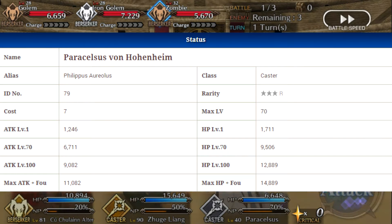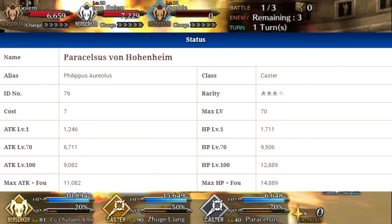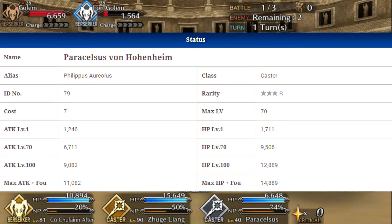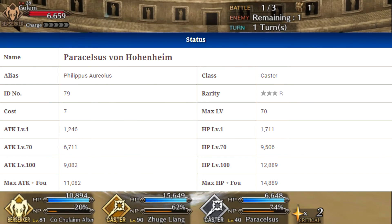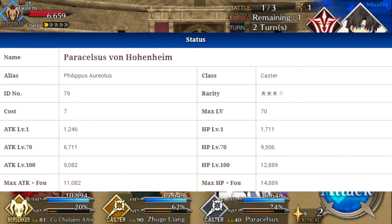He's not really used for his stats — he's used more for his skills and his noble phantasm, so for this character that's not necessarily a bad thing. If you do decide to grail him and max him out completely, he will end up with 14,889 HP and 11,082 attack.